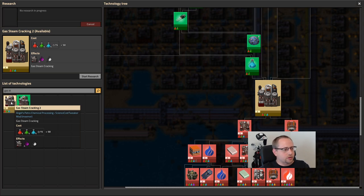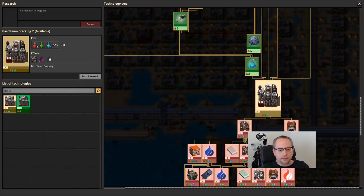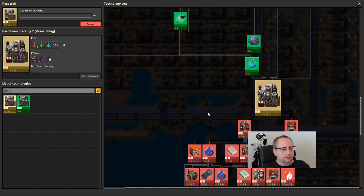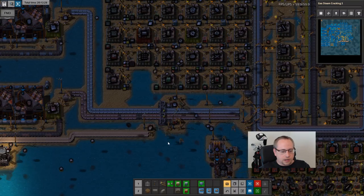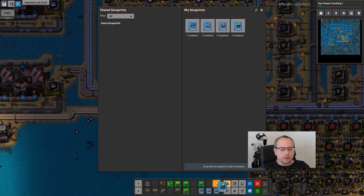I do actually have some time to explain here. The reason I'm getting Gas Steam Cracking 2 is because there's a recipe here to get rid of residual gas and make it into synth gas, and I also need it for later on. So let's actually get going - let's import a new blueprint book number four.